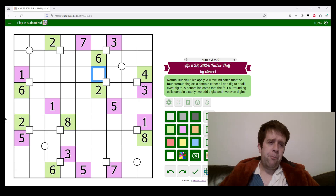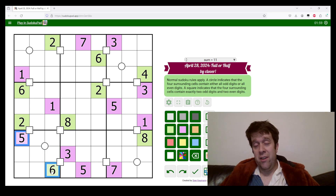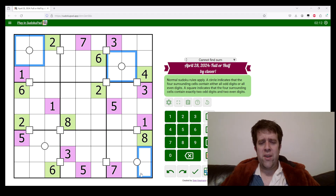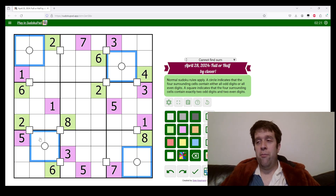What you'll notice is we have four circles in the grid and each one of them has no overlap in any other box. They are each in a box with one odd and one even digit. Now in the digits one to nine we have five odd digits and four even digits. So in each of these boxes we cannot make all four digits even, because if we did we would need five even digits from between one and nine, which doesn't work. So we are going to make every single one of these odd.